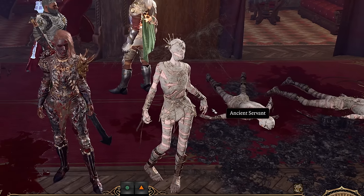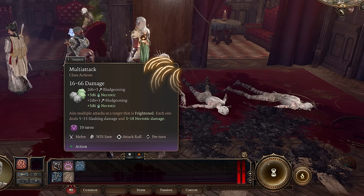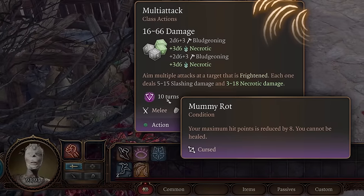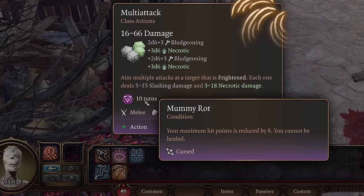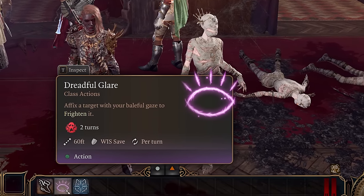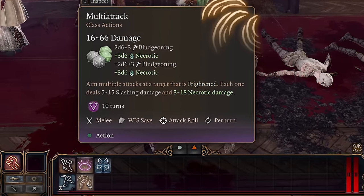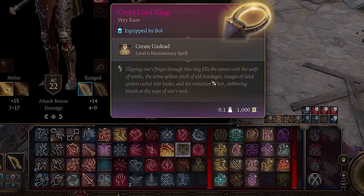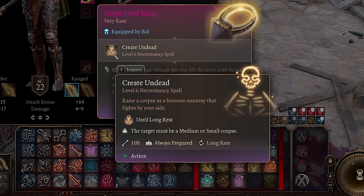Next up is how to get an ancient servant pet. This pet can deal a ton of damage by using multi-attack against frightened targets. It also applies mummy rot, which reduces maximum hit points and prevents healing. The frightened condition can come from the mummy itself through dreadful glare, but ideally a great old one warlock with mortal reminder could spread it so the mummy can just use multi-attack. To get this pet, you could be a level 11 cleric, warlock, or wizard for the spell, but any class can get it through the Crypt Lord Ring.